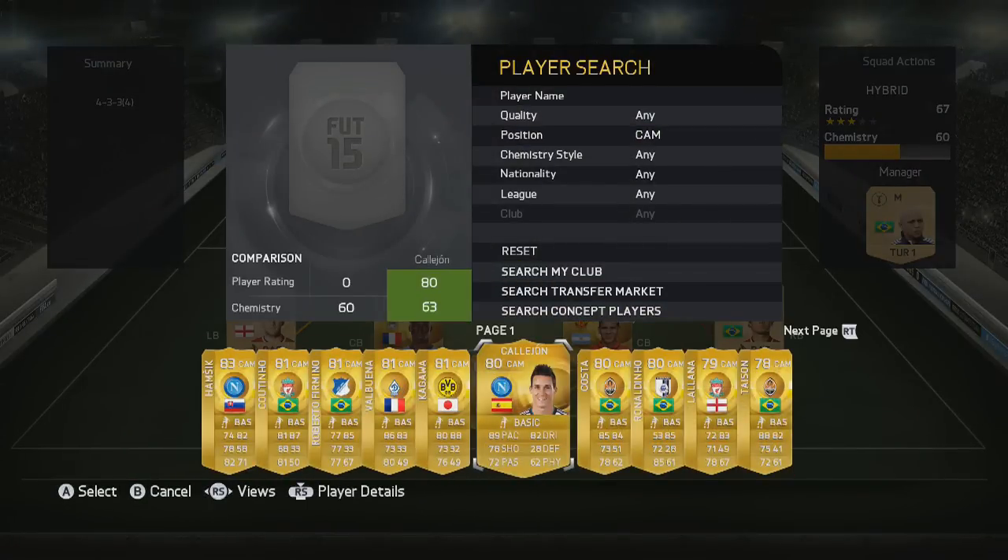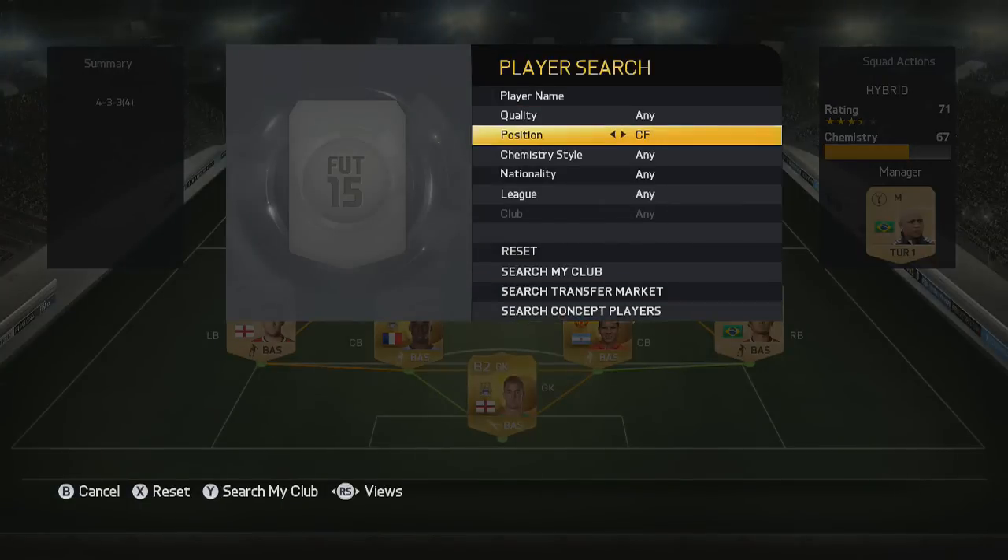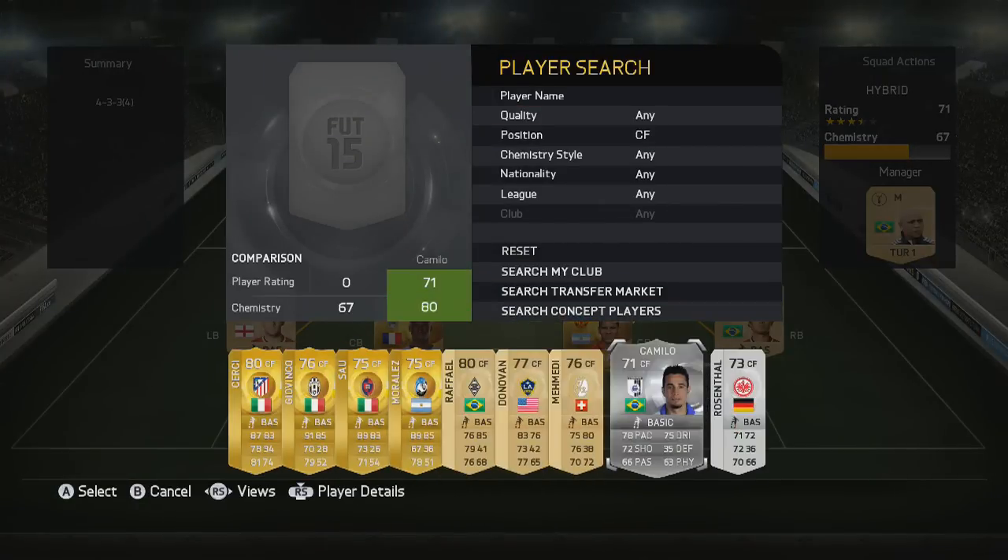Next up we have the main man — Ronaldinho, of course. The absolute legend, getting that orange link into Rafael. It is really difficult to get him into teams, but this team did pretty well. With his 85 passing and 85 dribbling, and 72 strength, in this deeper center mid role he still does some quite good defensive jobs.